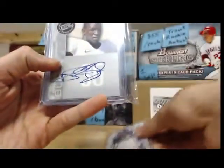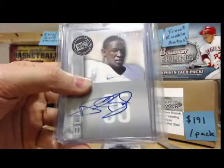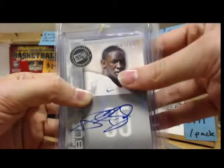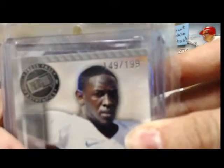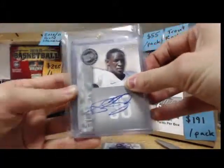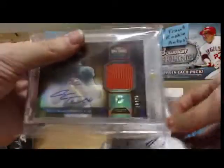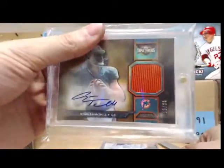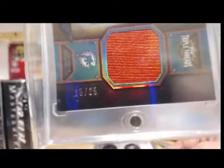Next, we got an Odd Mod black auto. You got an insane pack here man, you got tons of cards in this one. Odd Mod black, it's 149 of 199. Next — the next card I think is pretty nice. Got a Ryan Tannehill jersey auto. That's pretty cool. That one is numbered 15 of 25. That's a nice quarterback right there.